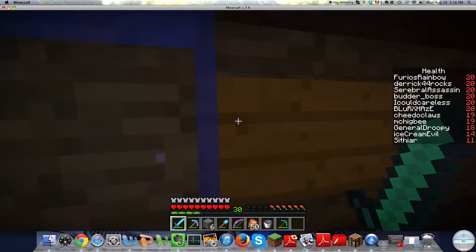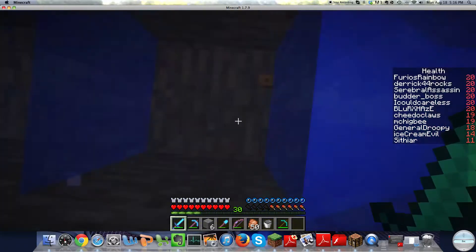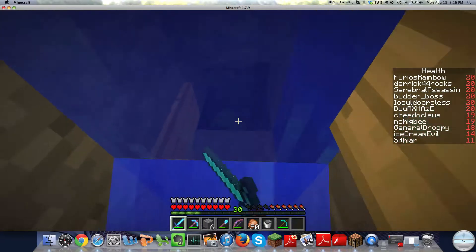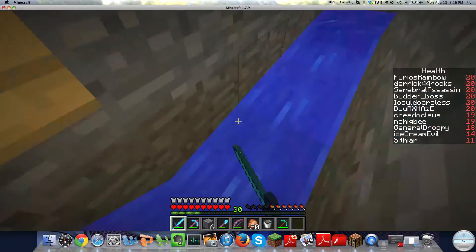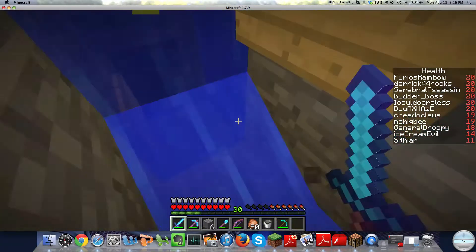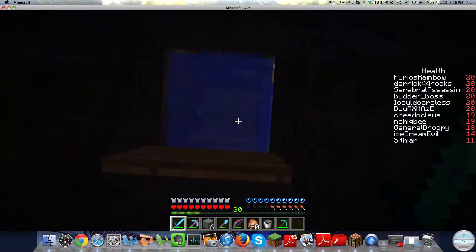Pressure plate, sign - as you can see the pressure plates are below me, signs right before, torches - you don't need torches. Sign, pressure plate. What happens is, since there's a sign right there, that stops the water from flowing down, and it causes this water to automatically stream them up so that they're already going up. And then this is just an elevator.